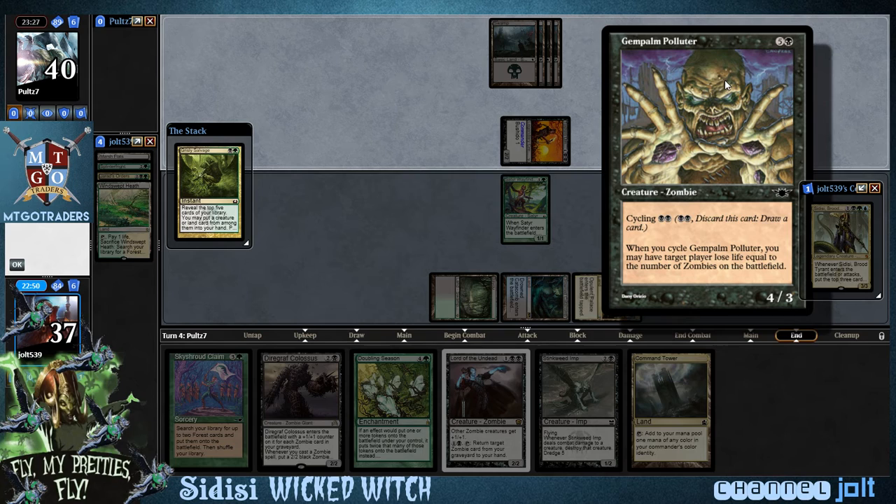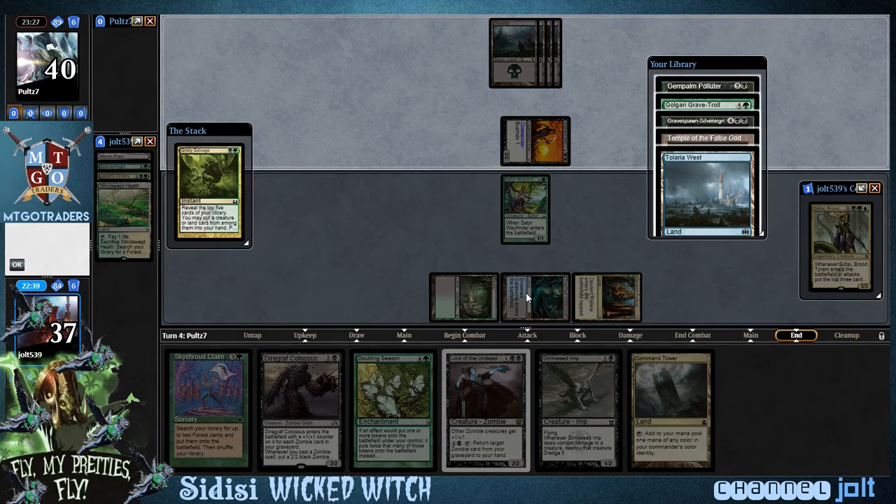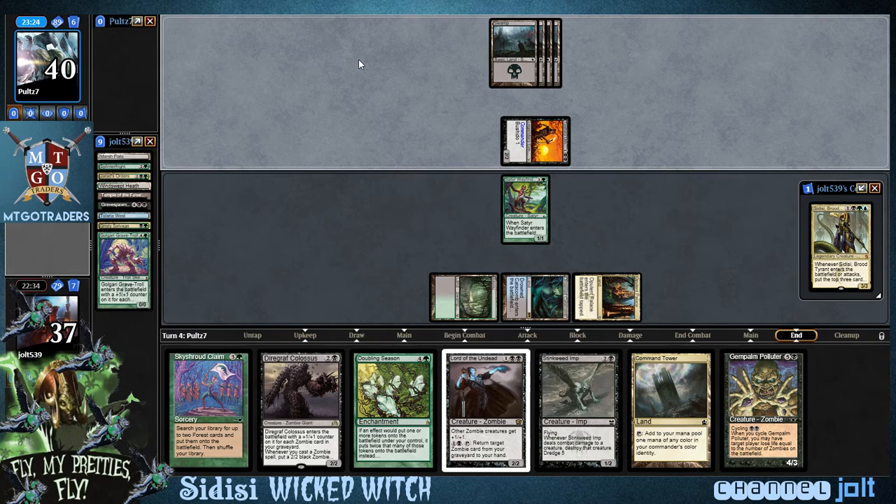I like Gem Palm. I like having the cycle effect because coming out of the graveyard we need to get into a lot of zombies. We do have some dredge options with Golgari Grave-Troll. We have Sky Shroud Claim to get into more land. I'm going to take Gem Palm because I really like that cycle effect — it makes a difference.